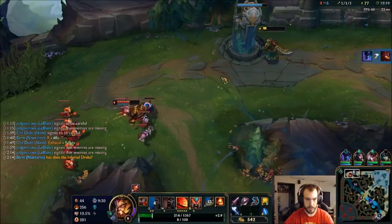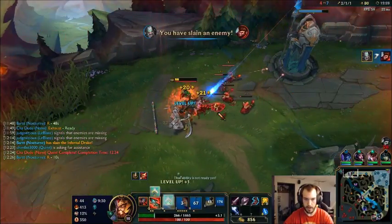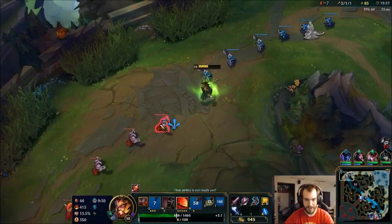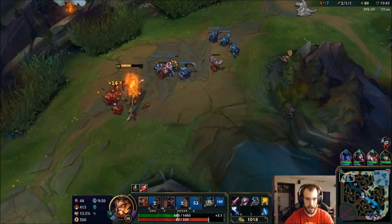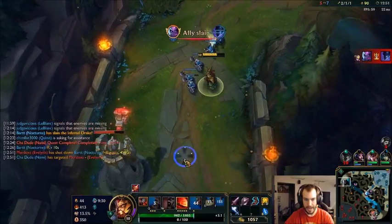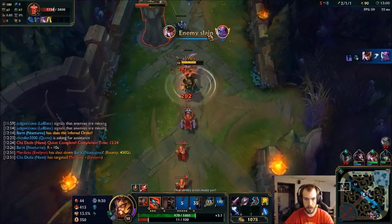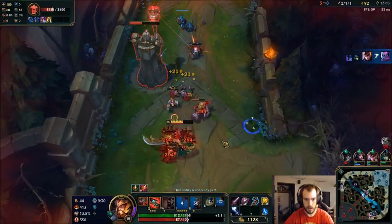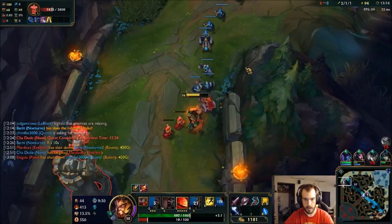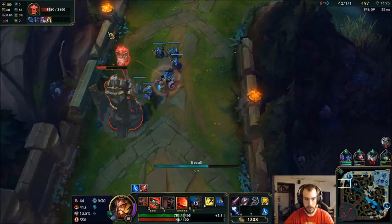I'm going to wait until he tries to dive me - there's that power right there. Now I can get up my healing. Evelynn's bottom, so I know Wukong does not have teleport, and I can push another wave. You clear waves so well with this build. Kill this cannon - nice, cool! I can get my Nashor's Tooth. Could get that tower pretty soon here too.